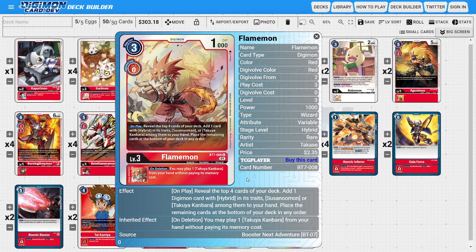I'm also running three copies of the BT-07 Flamon, another digging tool to compensate for red's lack of card draw. This version reveals the top four cards but only lets you add one card that's either a hybrid, Susanomon, or Takuya. He also has an inheritable on-delete ability where we get to play one Takuya from our hand for free, making him great for aggressive play if we're sitting with a Takuya or want to search one out.